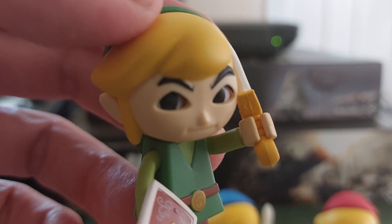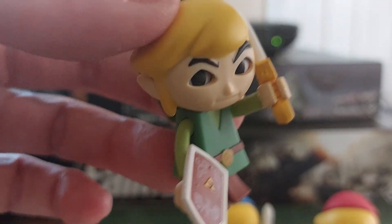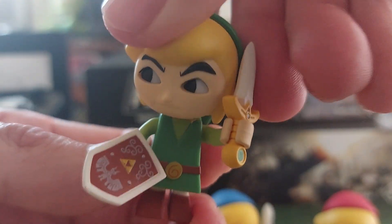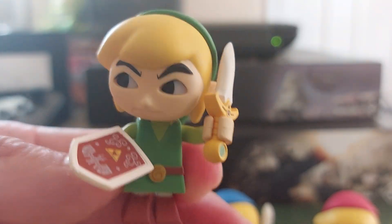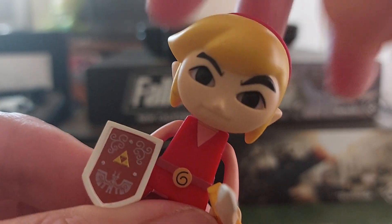Ganondorf has taken over Hyrule. We'll get more into that later in later videos. Here's each one, and each one has that turning head feature that you can easily find on the Tomy version of the figures.